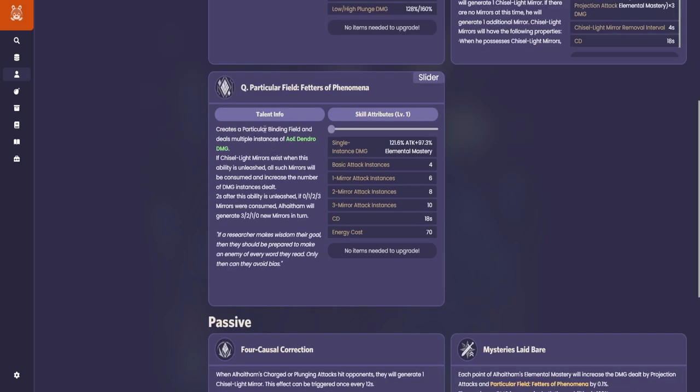The ultimate creates a field where it does a lot of damage depending on the mirrors you have. If you have zero, one, two, or three mirrors, they get consumed and Alhaitham will generate three, two, one, or zero mirrors respectively. So if you have zero mirrors, the ultimate generates three mirrors; if you have three mirrors, it generates zero. More mirrors means more instances of attack, and more instances means more damage.